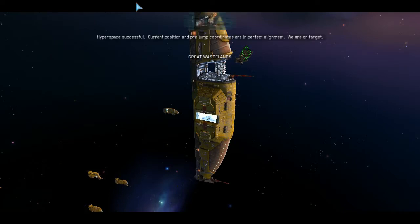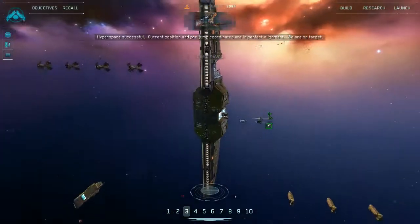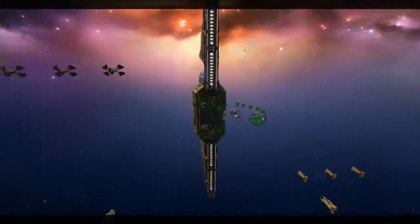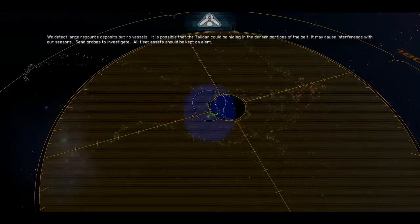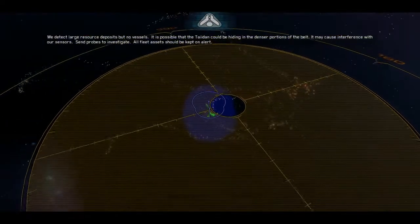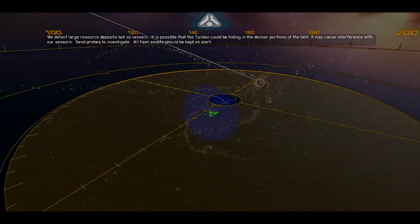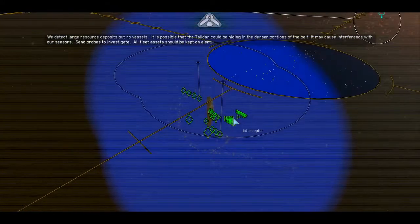We continue to be in the Great Wastelands. Hyperspace successful — current position and pre-jump coordinates are in perfect alignment. We are on target. We detect large resource deposits but no vessels. It is possible that the tide end could be hiding in the denser portions of the belt. It may cause interference with our sensors. Send probes to investigate. All fleet assets should be kept on alert.